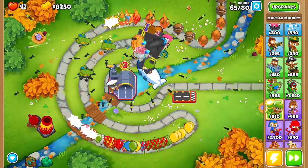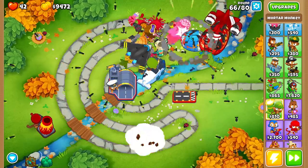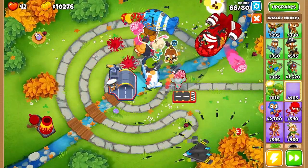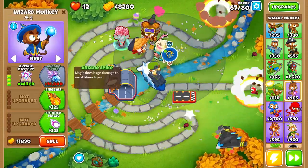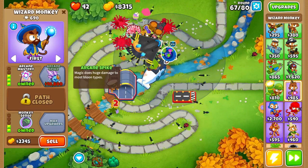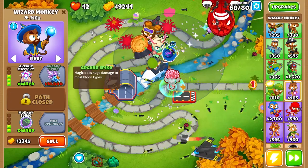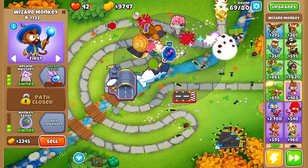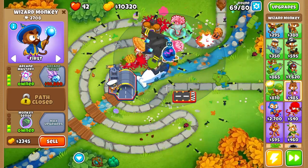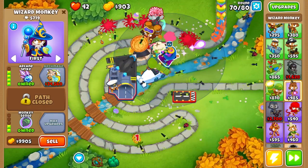We're back in the game sitting with $7,500, ripping through all of these rounds with no issues. We have 14 rounds until round 80. Let's go ahead and grab ourselves a wizard, because we're using Obyn and Obyn buffs magic monkeys — it would be a mistake not to use our wizard. We're almost at arcane spike, which makes the wizard monkey so strong because arcane spike increases damage to MOAB balloons. We should be able to afford our arcane spike towards the end of round 69, and here it is — right at the beginning of round 70. Now we're basically going to breeze all the way through until round 80.